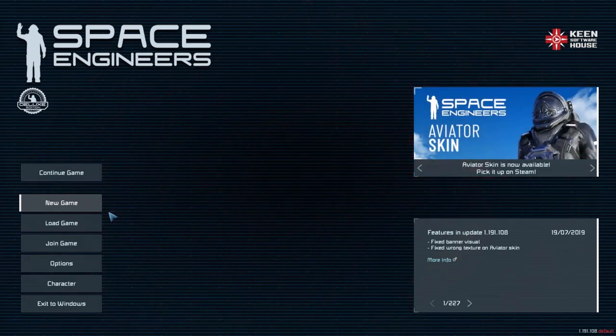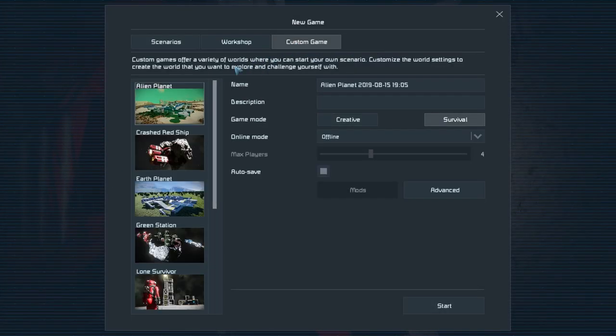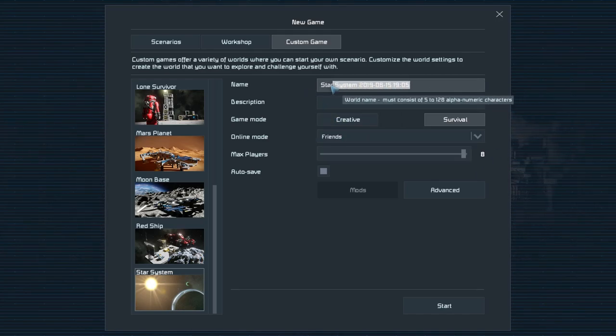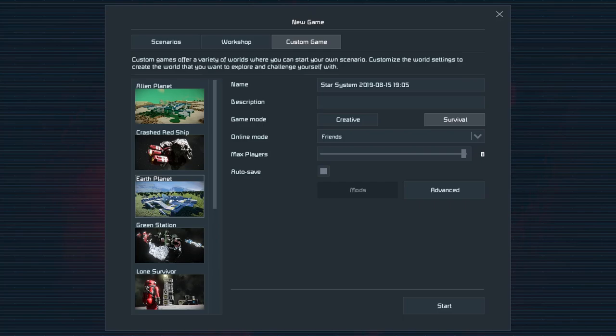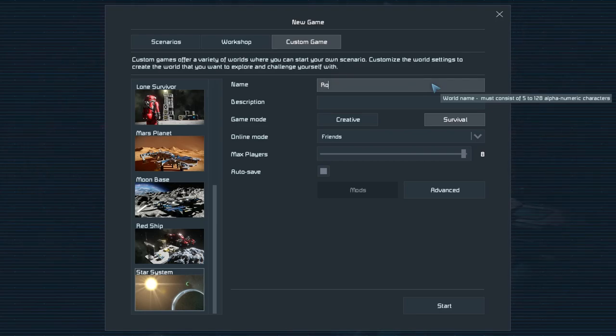Hello and welcome to Space Engineers, my name is Daily Fix, and today we are finally going to be starting that new game I talked about. In this playthrough, it is survival and it's going to be with friends, so I can eventually add people. It is a star system - I was thinking about doing Planet Earth but I kept dropping in the same location, so I'm going to pick the star system and call this one 'Road to Space'.